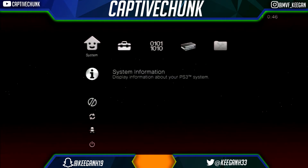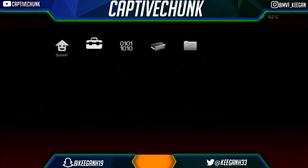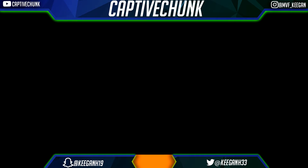So first of all, to start converting to DEX, you want to click on 'Dump EID RootKey'. Just click it, your console will beep three times and it'll turn off and restart.